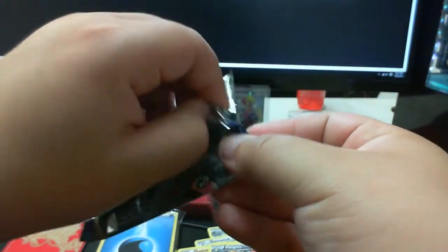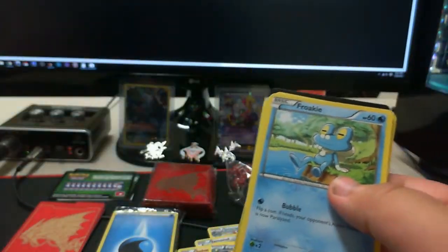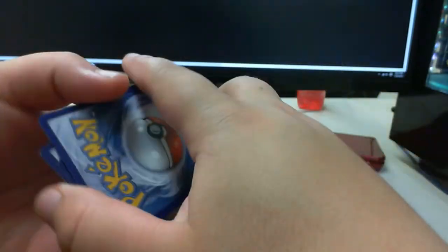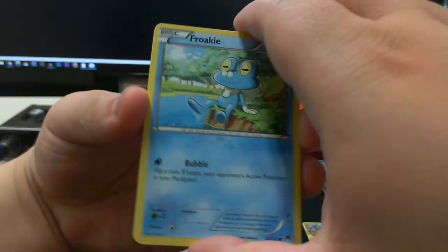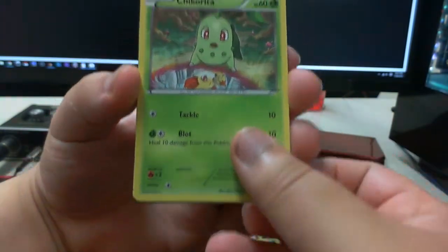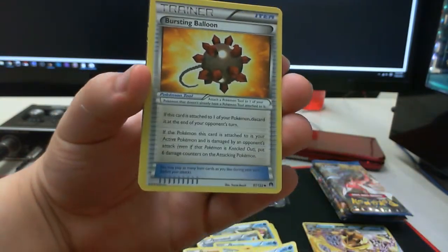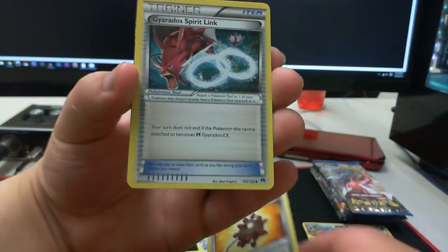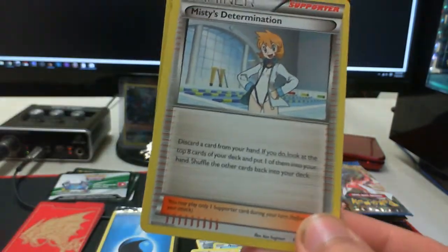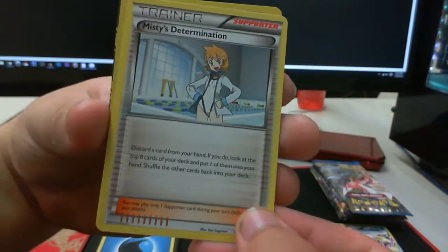Hopefully you guys watch my TCGO battles — I am trying, I am learning. I don't have that many cards in TCGO but with the few cards that I do have, I do my best to stay in there with the crazy tryhards who have nothing but EXes in their deck. I clearly don't have nothing but EXes but I do my best. We have Froakie, Chikorita, Shelmet, Swinub, and Temple. Bursting Balloon is an interesting card — I've faced it a few times and it is pretty wild. Gyarados Spirit Link, Misty's Determination — discard a card from your hand; if you do, look at the bottom eight cards of your deck and put one of them into your hand. That's interesting.